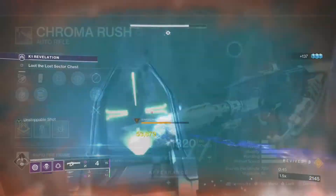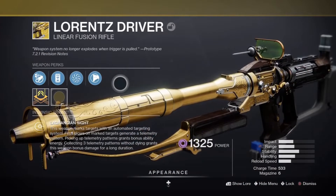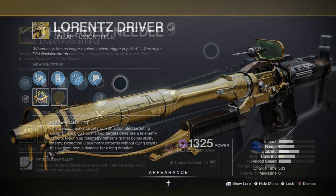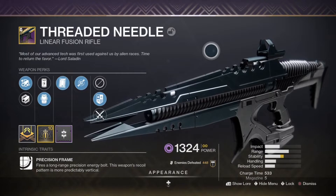As far as weapons go, I used the Chroma Rush auto rifle with the Anti-Barrier mod, the exotic linear fusion rifle Lorentz Driver, and the Threaded Needle void linear fusion rifle, both paired with Unstoppable Fusion Rifles and Particle Deconstruction.